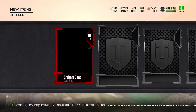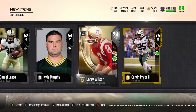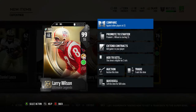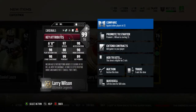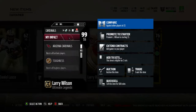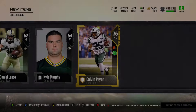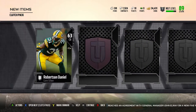Whoa! I pulled a 99 overall limited time Larry Wilson — strong safety! 97 speed, 98 acceleration, 98 play recognition, 88 tackle, 90 man, 98 zone, 99 pursuit, and 89 power. That's my new starting strong safety right there. That's pretty dope!